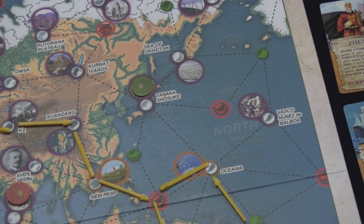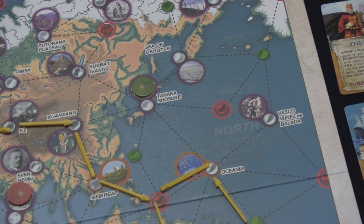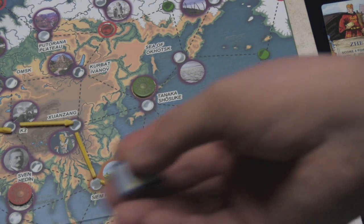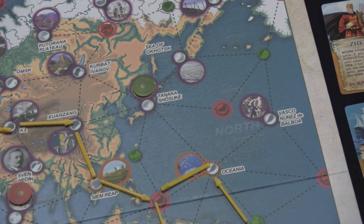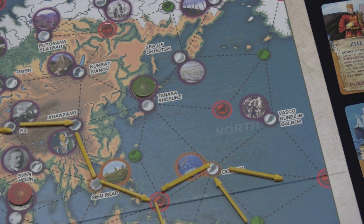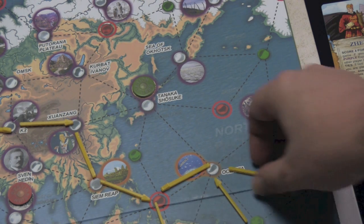There's also an advanced version of the game with a bunch of new rules that aren't very complicated. One rule is that you can only score one expedition card per turn, so you can't hide them all in your hand and score them all at once. Another rule is you can't spend a ticket to go to a red dot on your turn, since that would give you a ticket back and be self-serving.